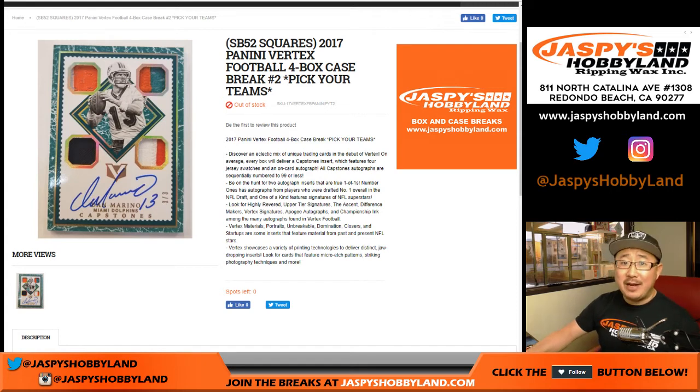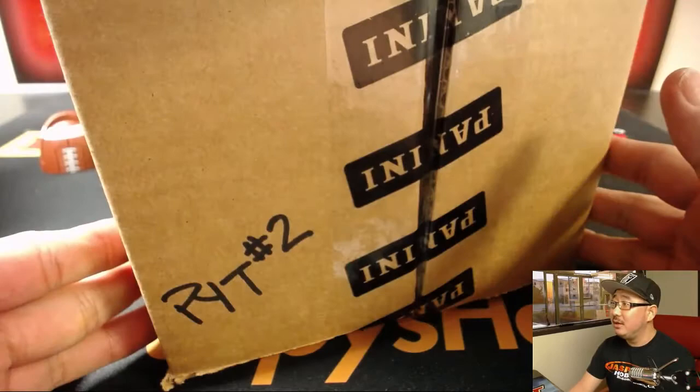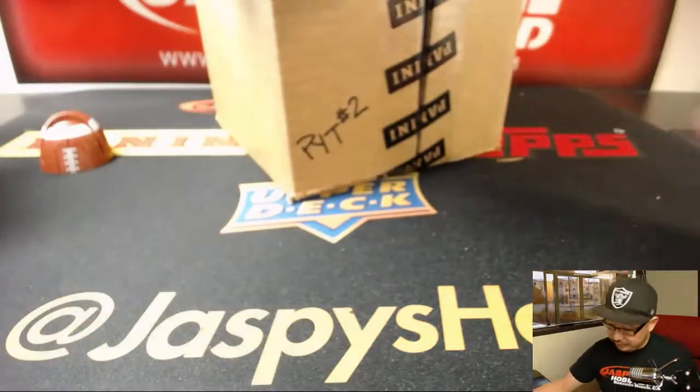Good afternoon everyone, Joe for JazbeesHobbyland.com. Brand new release today and we're already doing Pick Your Team number 2 - 2017 Panini Vertex Football and a chance at Superb Owl Squares. Pick Your Team 2, here are the players involved. That's the second half of the master case, so the next break will be from a fresh master case.